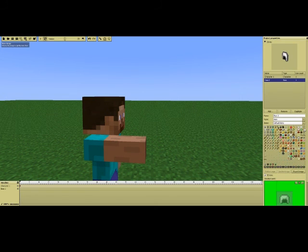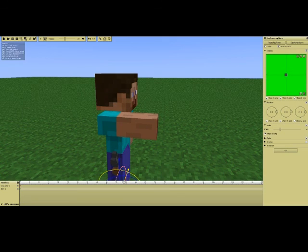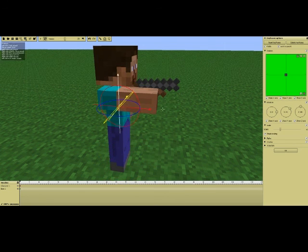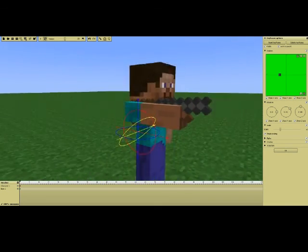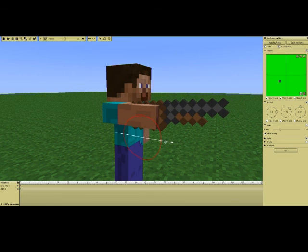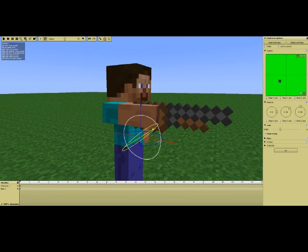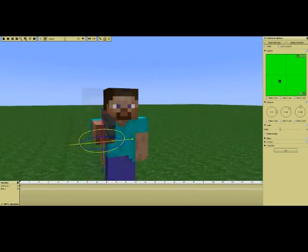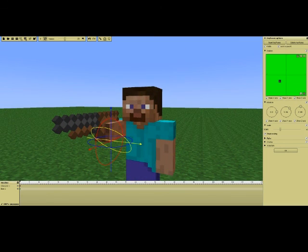Now, to use a Minecraft-styled item for your gun in Minamater: we want to add an item and instead of using default items, go to browse. I've already got all the weapons set up so we can give Steve a shotgun - yeah, let's give him a shotgun. And then we can move the shotgun just a little bit to position it properly.